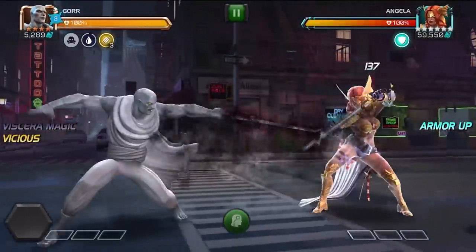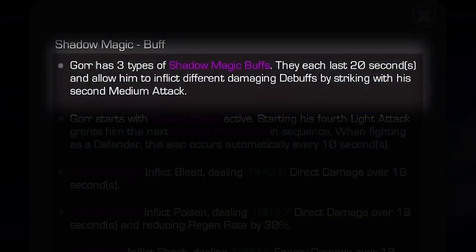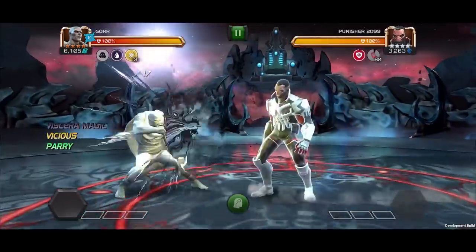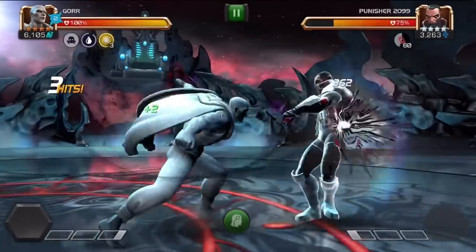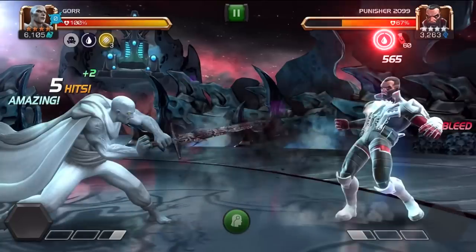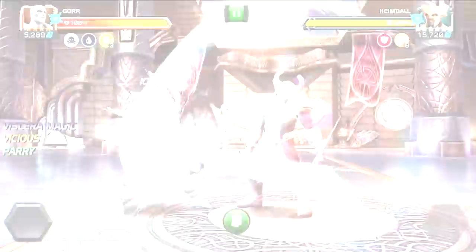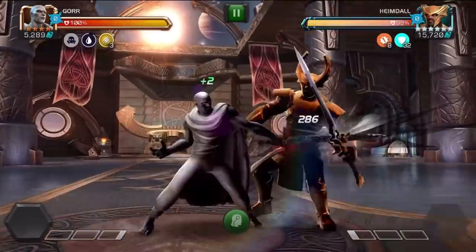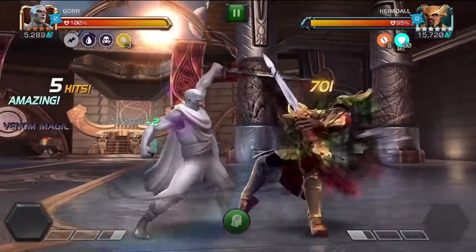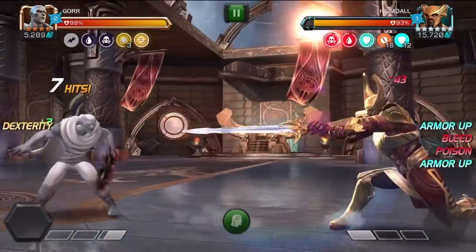Gore has three types of shadow magic buffs. In this example, Gore starts the fight with Viscera Magic active and inflicts a corresponding bleed debuff for 18 seconds when performing his second medium attack. Performing his fourth light attack grants him the next shadow magic buff in the sequence: Venom Magic. This buff inflicts poison, dealing direct damage and reducing regeneration on the opponent by 30%.